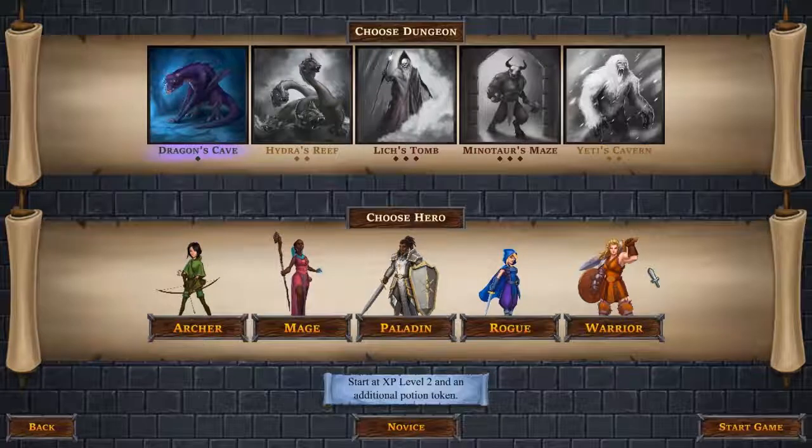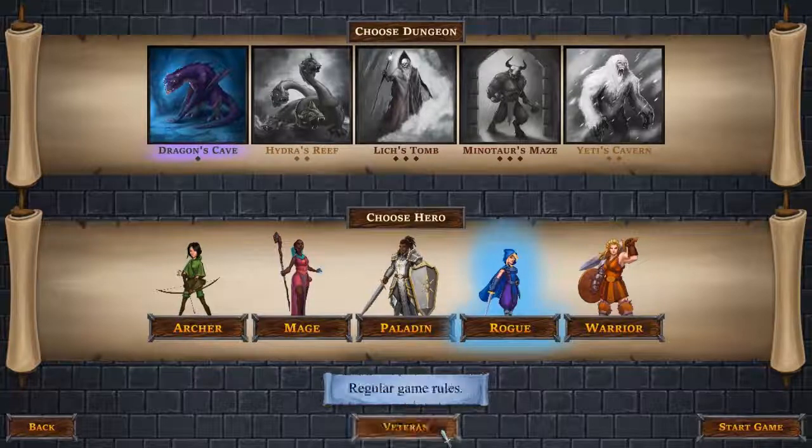We have five potential heroes. Let's try the Rogue. We have a choice of Novice Mode where we start at level 2, or Standard where we get one random card for XP to begin with. In Veteran Mode you get no extra thing, and in Fearless mode you get no potion at the start. We'll start at Standard and see how we do with this Rogue.